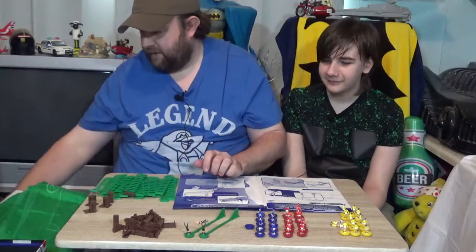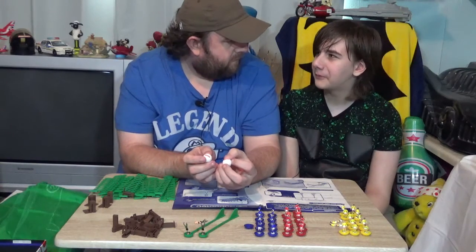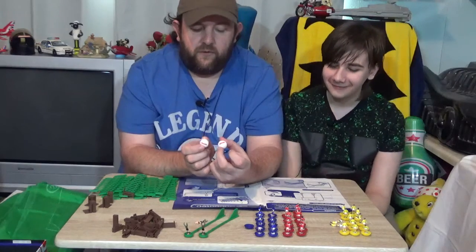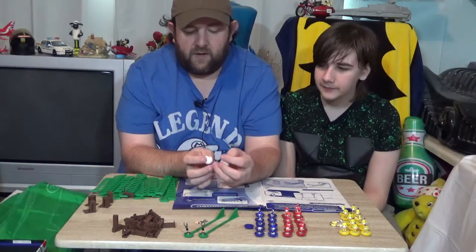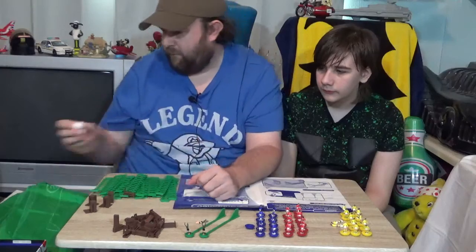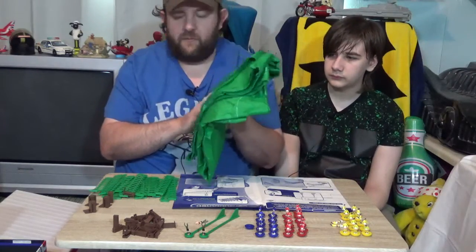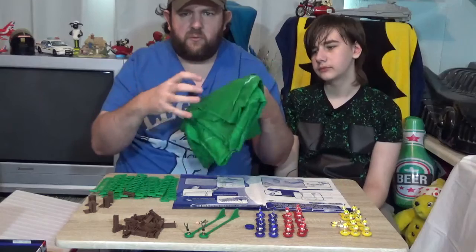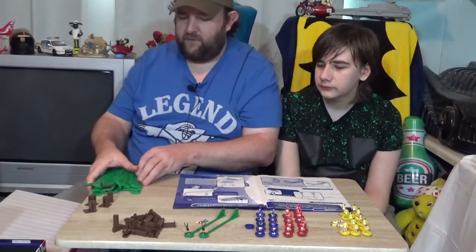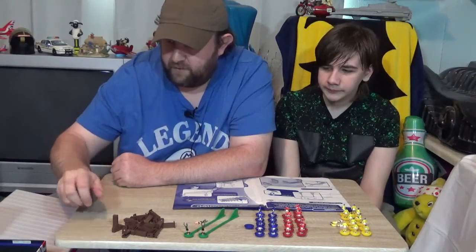We've got all 26 fence posts — one is still connected to the fence, so there's less to do. You also get two Subbuteo footballs. These are different from the last set; that one had a green logo and these ones are in red, which is quite nice. We also got the playing pitch, which is in good condition — it just needs a bit of an iron because it was creased up quite badly.